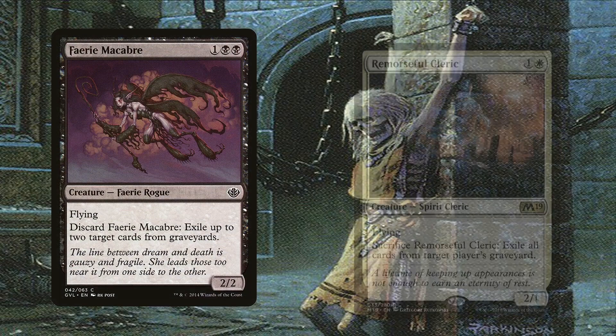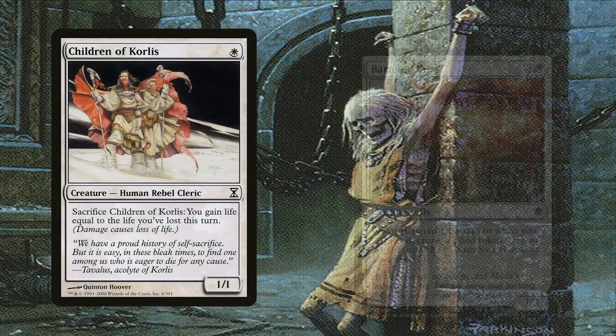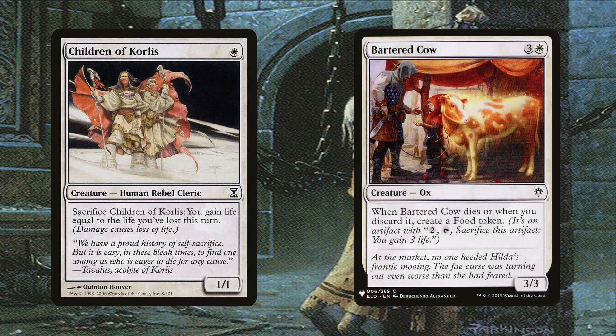Fairy Macabre and Remorseful Cleric deal with opponents' graveyards. The Fairy is the best since we can discard it for free and recur it later, so it's a 0 mana investment. The Cleric isn't that expensive at 2 mana and is a 2/1 flyer. Children of Corlys and Bartered Cow help us gain life, with the children almost being a fog effect on a body while the cow creates food. The Ranger Captain can tutor for the children to help us survive damage. The cow is also amazing because we get the food token for free when it's discarded.